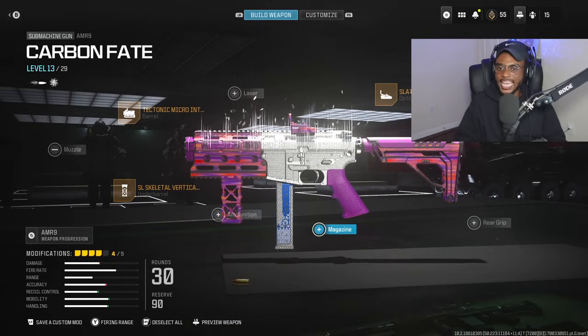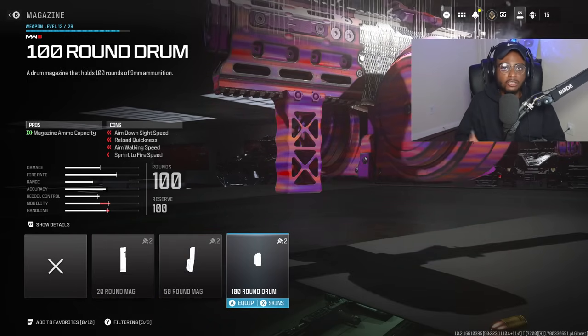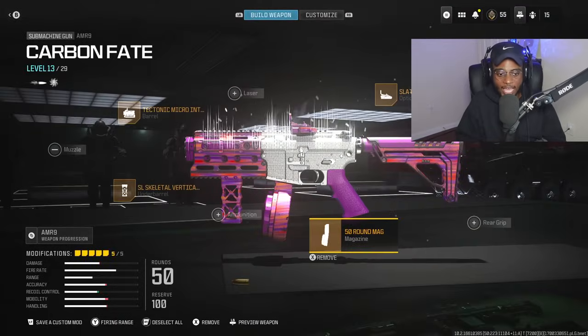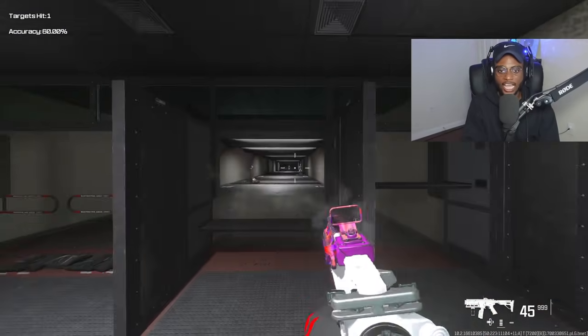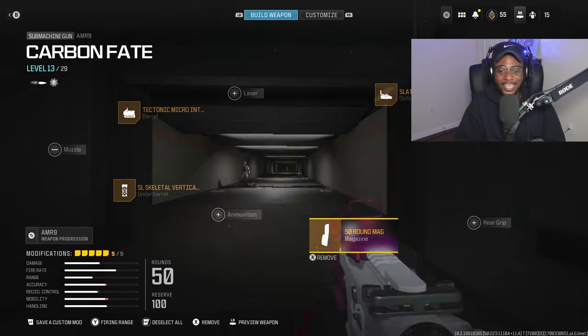For the final attachment, we are going to rock a magazine — the 50-round mag. The 100-round drum is cool, but it's going to slow this weapon down and make it feel like an LMG. We want to keep it as a submachine gun AR hybrid, and the 50-round mag does that. Once you jump into the firing range, you'll see we have a respectable ADS and a build with no recoil that's a melt machine. Give this a go — it is a fantastic weapon.